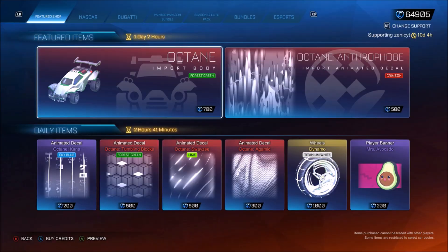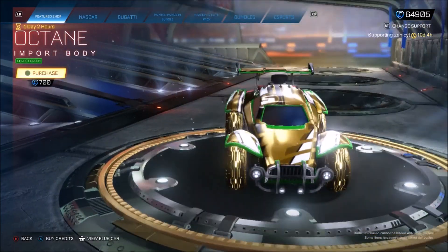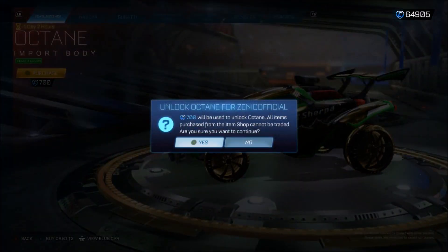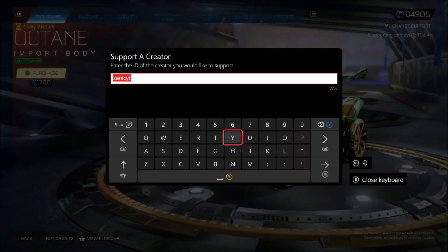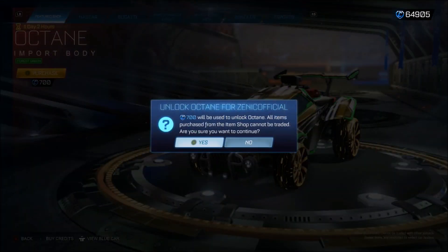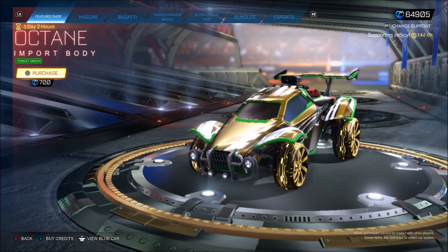Not a clue when I'm releasing this because they are about to drop an absolute banger. I'm pretty sure Lightning McQueen, which is ridiculous. Forest green octane — I would usually buy this on the spot easily by using my code ZENICYT. If you are going to buy anything, I'm pretty sure if you do buy it — but I just can't bring myself to do it.